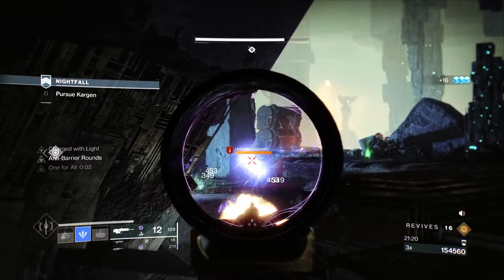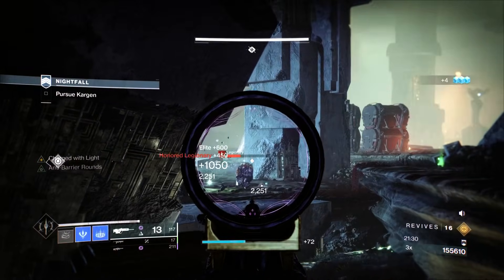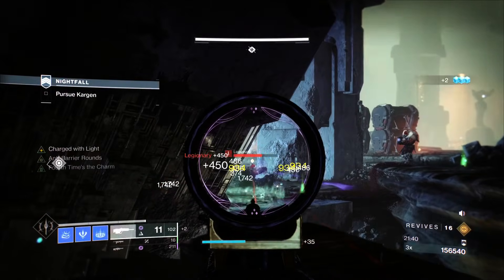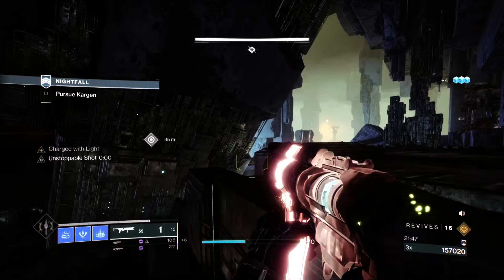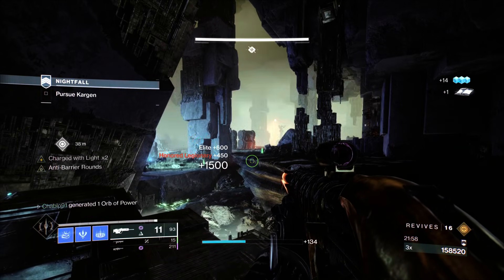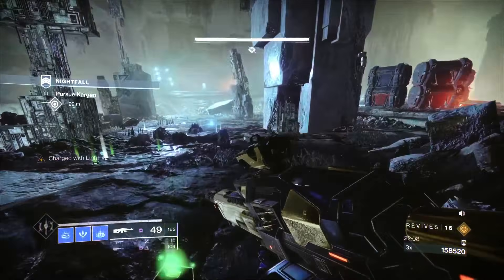Once all those adds are down, then you deal with your Barrier in the middle. It's that methodical approach — picking the encounter apart bit by bit rather than trying to do everything at once. On Masters you can take everything at once because you're more tanky, but on Grandmaster you're not — resistances aren't higher. The only ways to get better resistance are speccing for a certain element or Concussive Dampener. Play cautiously. Once all the adds are down you can go for your orb.